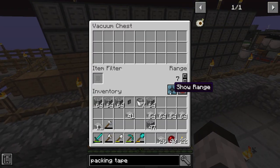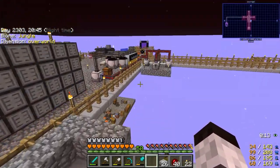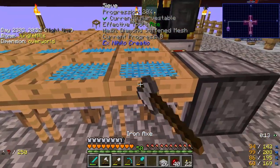Let's see the range — show the range. It kind of goes out, doesn't it? It's got enough to hold the whole thing, so that's good. We don't need to see that anymore. I want to have these devices here probably in groups of three. Let's do that. I might have to get more, like I said. So let's just vein mine this.